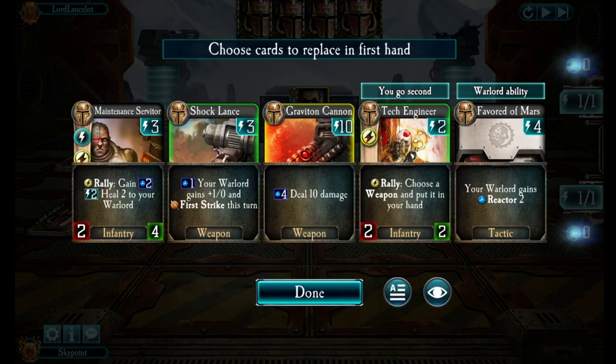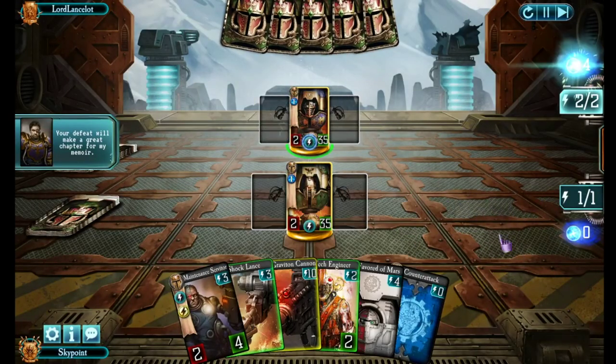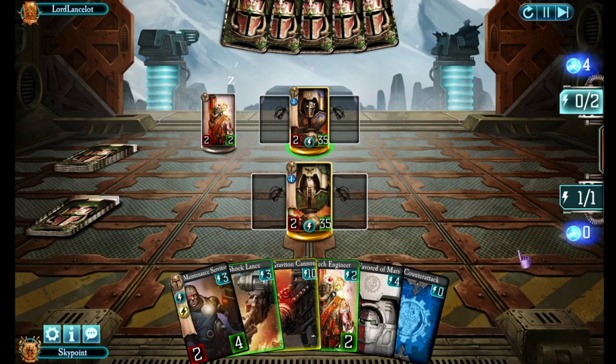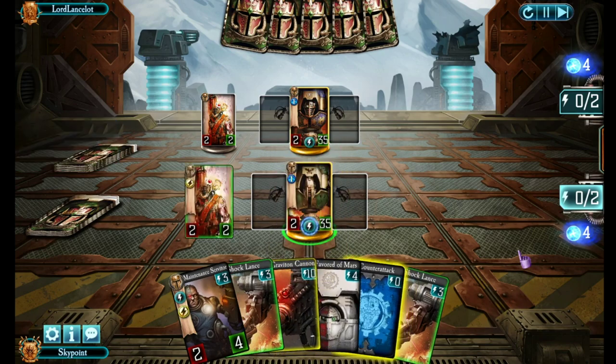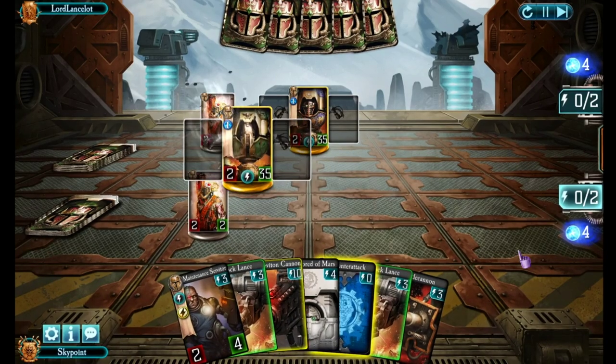He's got Sarastas Orlac as well. Not a bad set of cards to start with. Tech Engineer for turn one. Then depending on if he puts something on the board or not, I can use Shock Lance to destroy it or Maintenance Servitor if I just want the energy. I already have Favourite of Mars going into turn four. He creates a weapon with a Tech Engineer, so I go ahead and drop my own Tech Engineer as well, and create the Battle Cannon so I have that for next turn and take out his guy.